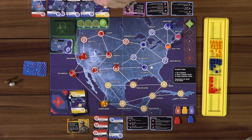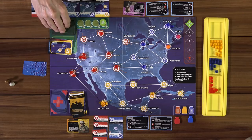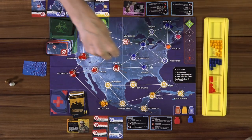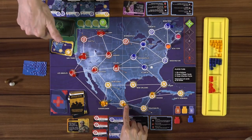Another crisis card: Sanitation Failure — play immediately then discard. Advance the infection rate marker. So now it's four cards per infection step. Now we draw four infection cards: Havana, Indianapolis, Calgary, and Mexico City. Guadalajara won't come up unless the deck reshuffles — but with how thin this deck is, that's likely soon.